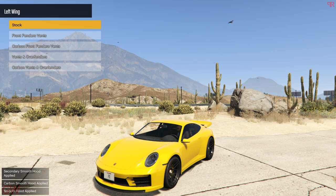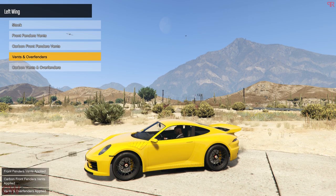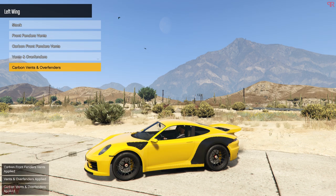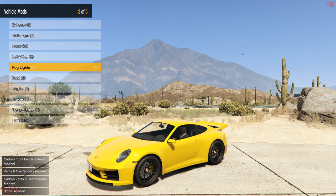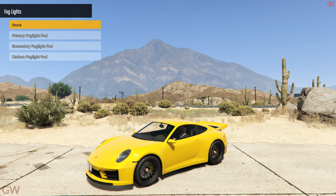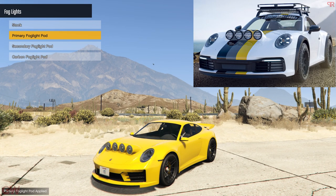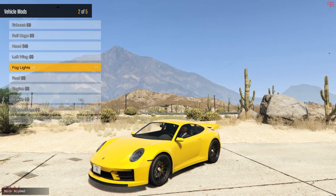Then we have the fenders, which adds vents to the front side of the car, and also rear over fenders. For this, I'll just stick to the stock. Next, we also get fog lights for this car — you can literally do the rally version of this Porsche car as well. I'll show a small glimpse of what you can do with the rally setup after we're completely done with the customization. For now, we'll just skip that.